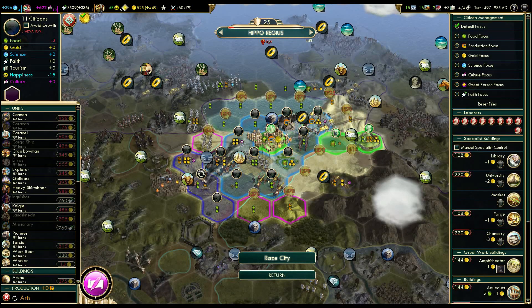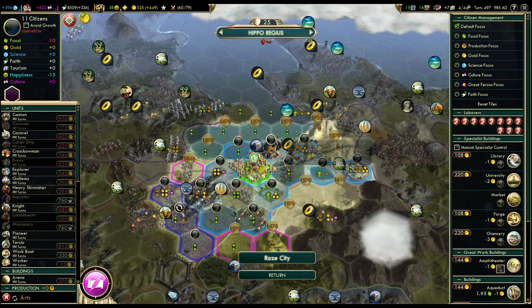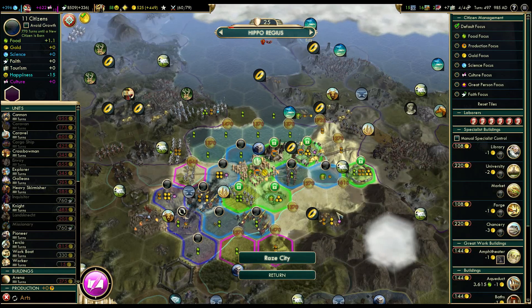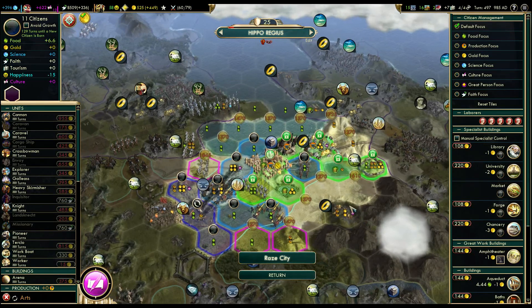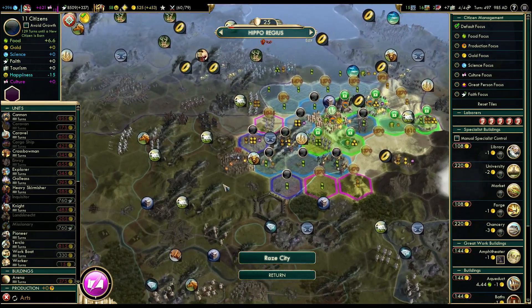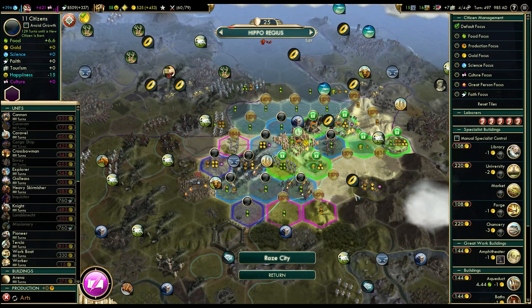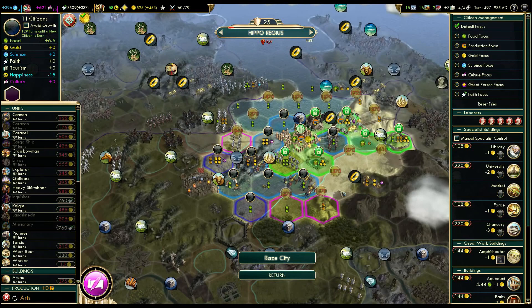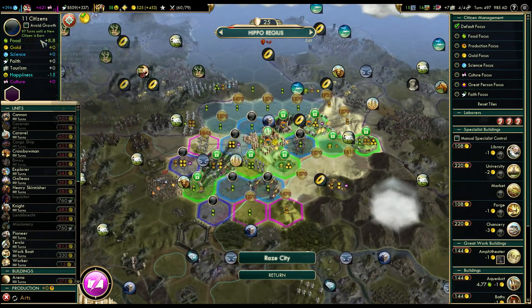Maybe I should have done this off camera, but it shouldn't take that long. We want all the production, all the crazy food and production. We have five people. And how does it look like with growth? I'm not sure if we're working this tile. But it doesn't matter - this city will be razed in the end, so if it loses a tile it worked, it doesn't really matter. We can work this. And how does it look like with growth? Still horrible.